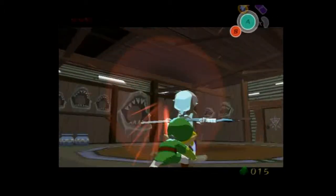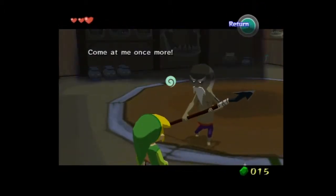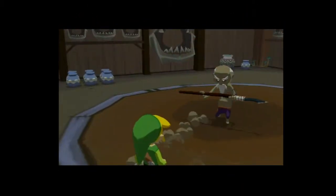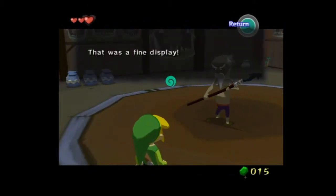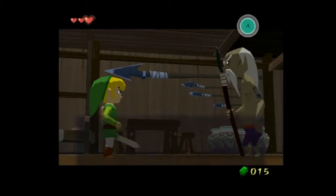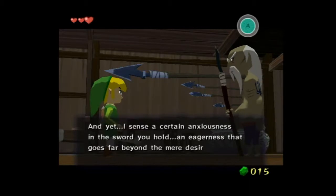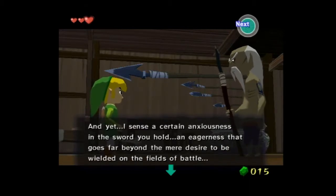Next is jump attack, one of the most spammed moves in any Zelda game, because it's usually twice as powerful as a regular swing attack. That sideways move — I don't know what it's called.